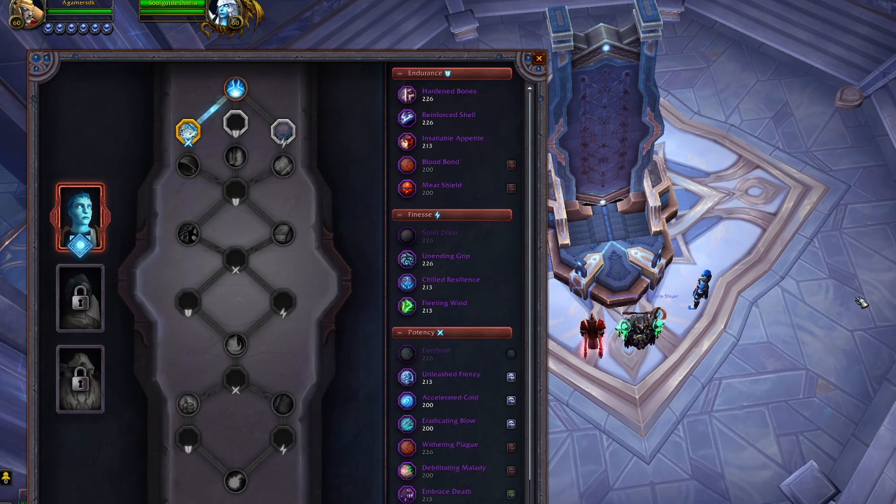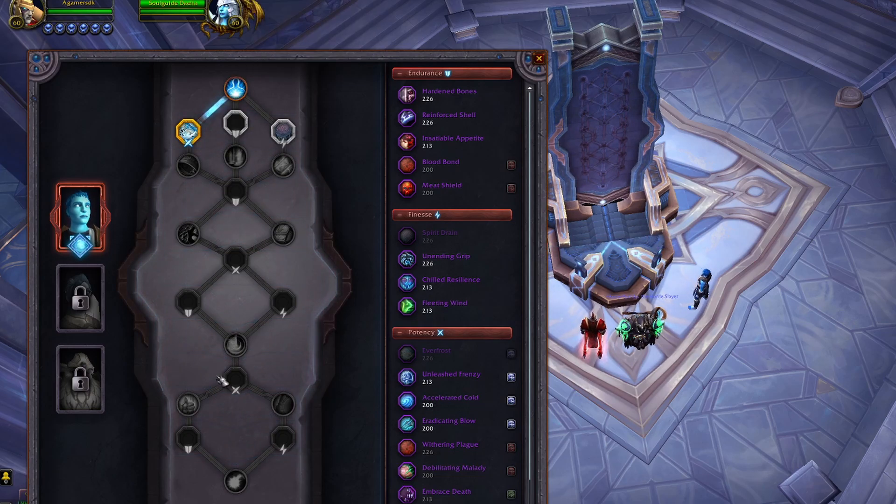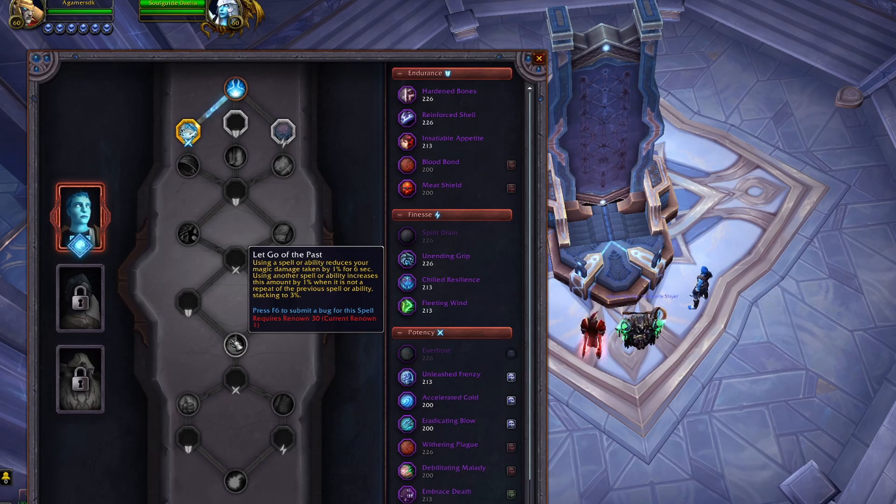Hey guys, I'm back — I actually changed my covenant to Kyrian to show this. I still haven't unlocked anything but let's take a look at the new Kyrian spells for Frost DK, for anyone interested in going Kyrian. The first soulbind: Shackle of Unworthy increases your mastery by 350 for 10 seconds. Using a spell or ability reduces your magic damage taken by 1% for 6 seconds; using another different spell or ability increases this by 1%, stacking up to three times.